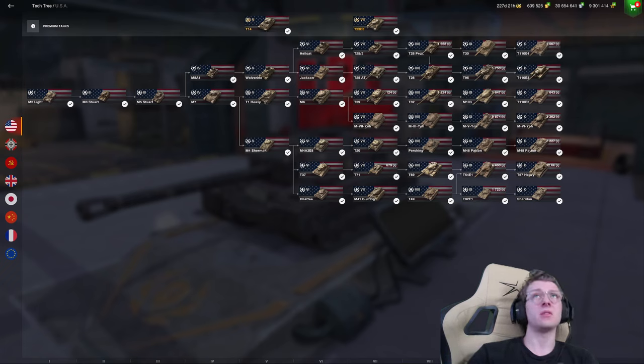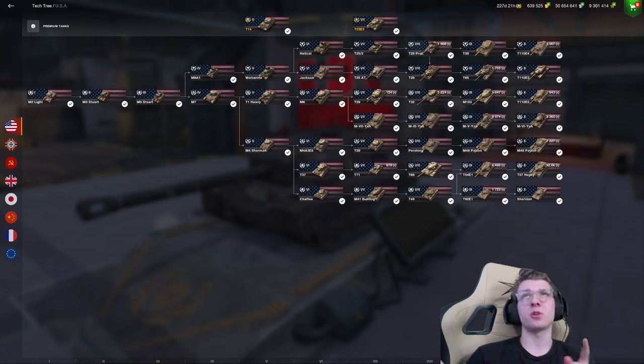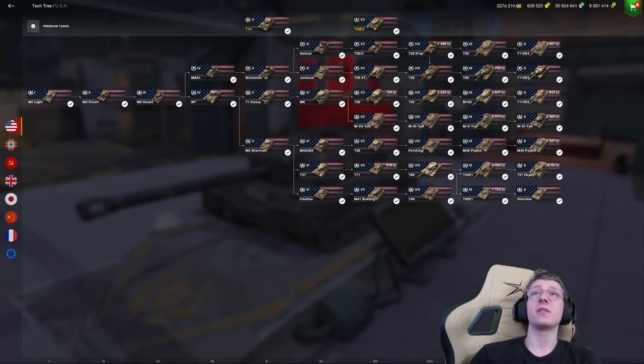First thing I should mention is when grinding down the line, always start with the E4. If you go to the Hellcat, T25-2, and then the T28 Prototype, you can simply split down to the T28 and then go to the 95 and E3. That way, you can basically cover two lines with one stone. It's way, way easier.